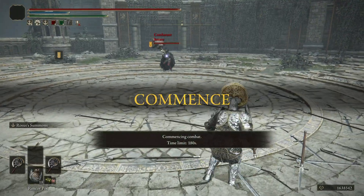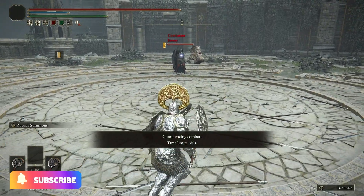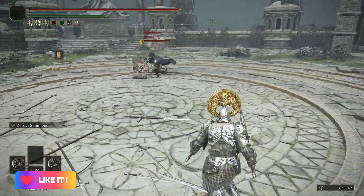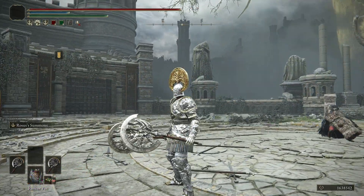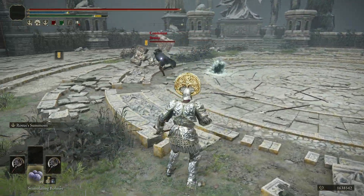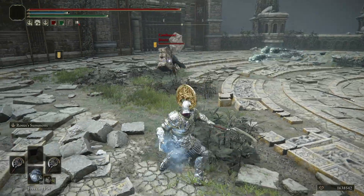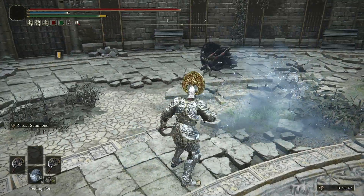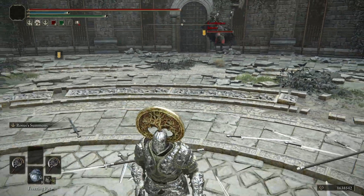Right, so you all voted for it, so I'm here to deliver it. This is the Rosas Axe. I figured the Beast Champion armor would go best, considering it's sort of designed for it. And of course we got the Royal Knight Helmet. I've also thrown in some Rancor Pots and Freezing Pots just to help us apply some pressure, especially as we are fighting this absolute monstrosity.